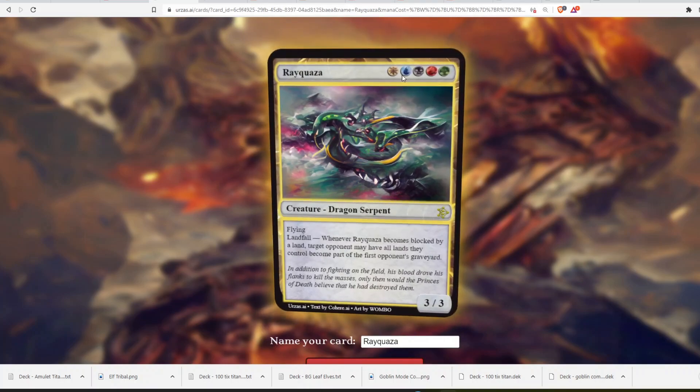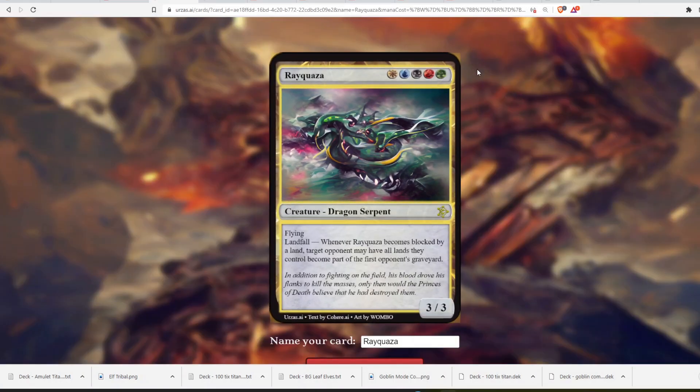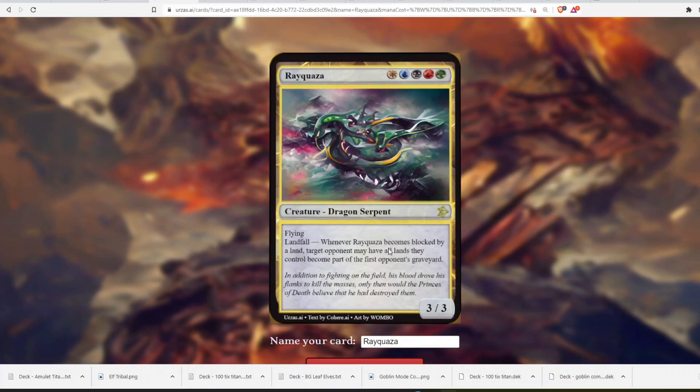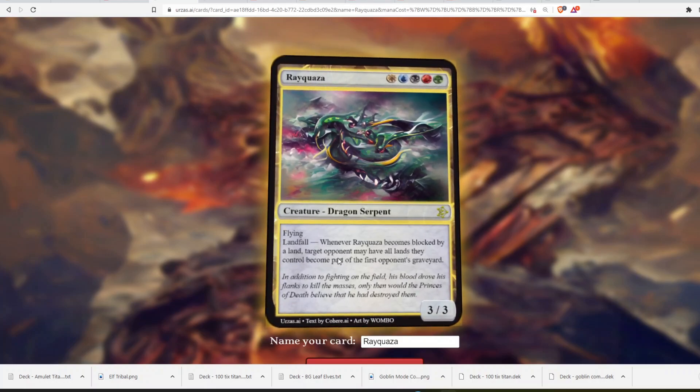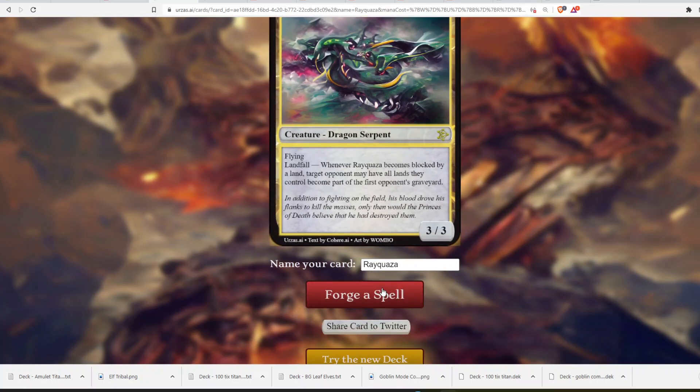Now we have Rayquaza, and I thought all five colors made sense because it's kind of the lord over the sea and the ground — controlling both Kyogre and Groudon. Creature, Dragon Serpent, flying, 3/3. It has landfall, but the text says 'whenever Rayquaza becomes blocked by a land' — that's not what landfall means. And the effect lets a target opponent have all lands they control become part of their graveyard. That's broken. We're going to try again.